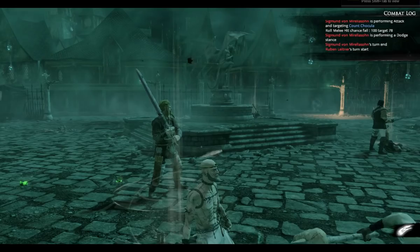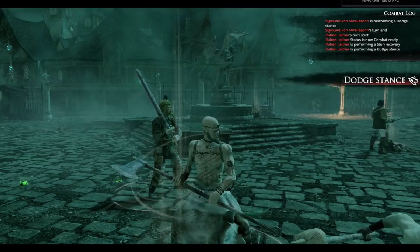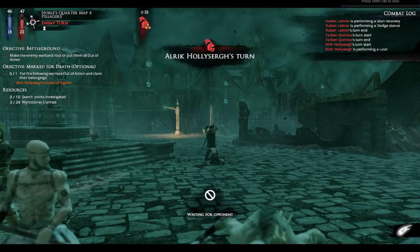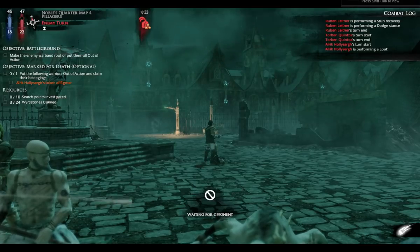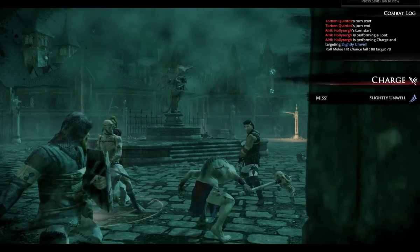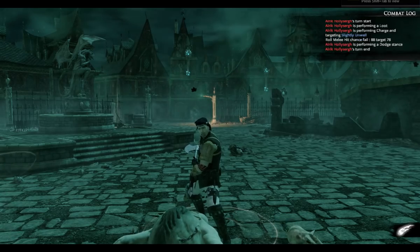He's dodging as well. The flagellant is no longer stunned and he's going to dodge too. I'm glad that happened because this game has an issue with its AI and moving to places — sometimes it doesn't work. For me that's my benefit, but it's still a bug and it's still a pain sometimes.